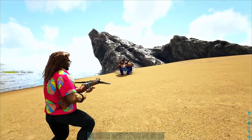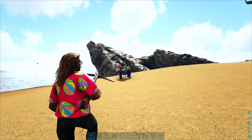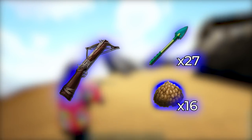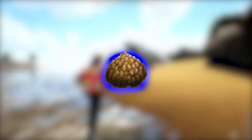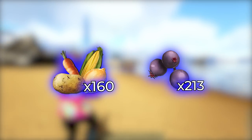Taming an Ankylosaurus requires a lot less effort than some of the other creatures in ARK. Here's what you'll need for a level 150 on official settings: a crossbow, 27 Trank Arrows, and 16 regular Kibble. Alternatively to Kibble, you could use 160 of any crop or 213 Mejoberries.